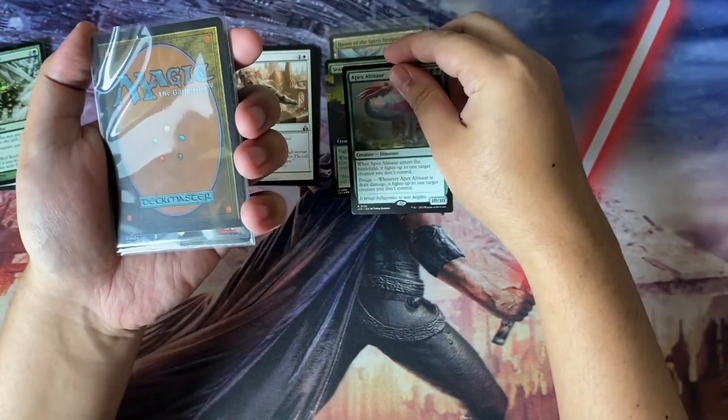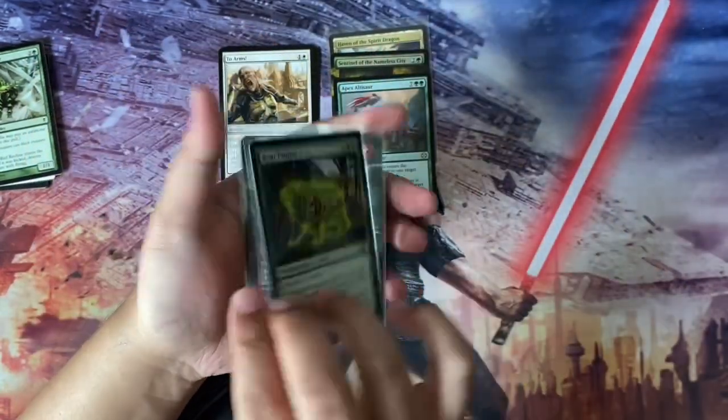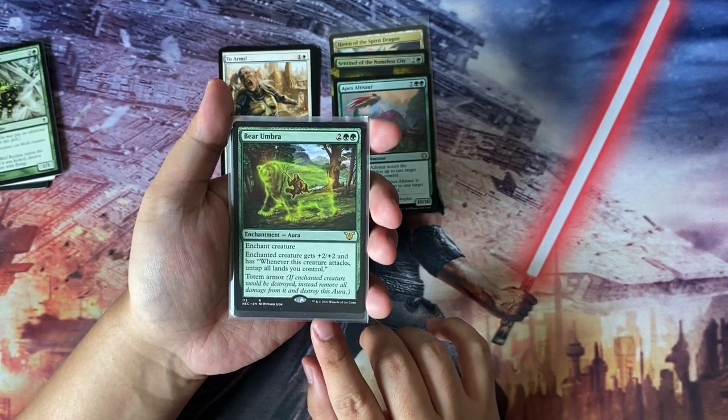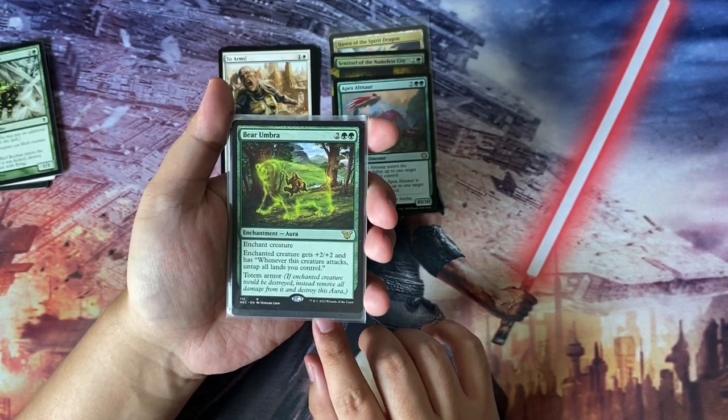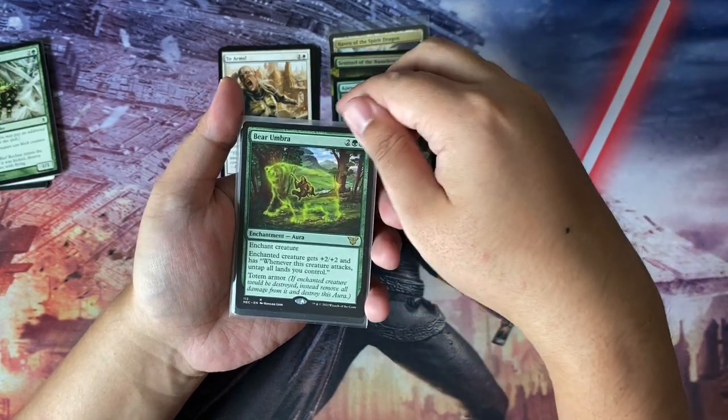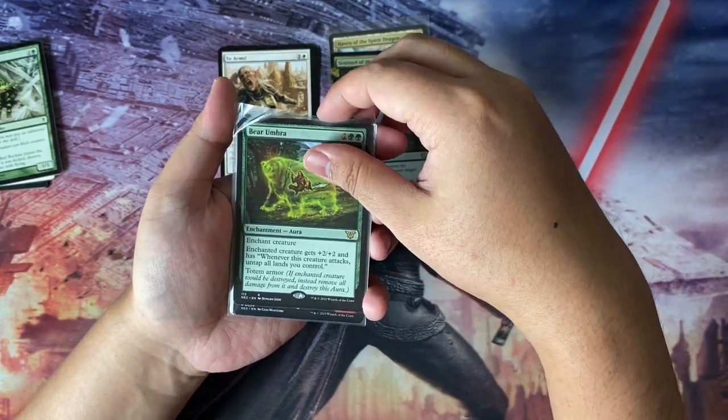Next up we have Bear Umbra — a reprint from the Commander set, Kamigawa border. It's a cast aura, enchant creature that's +2/+2, and whenever the enchanted creature attacks, untap all lands you control. It also has totem armor, so that's pretty cool.